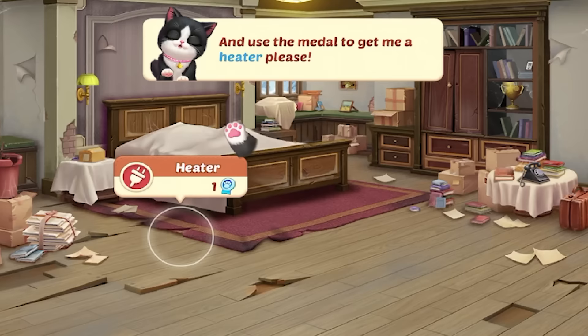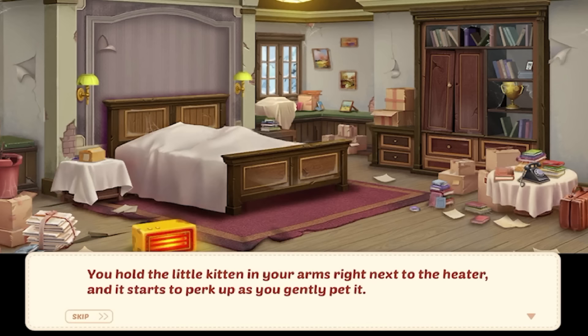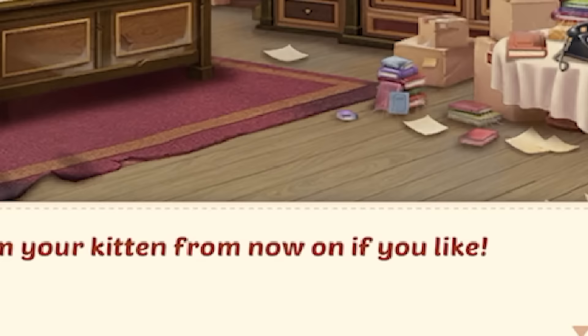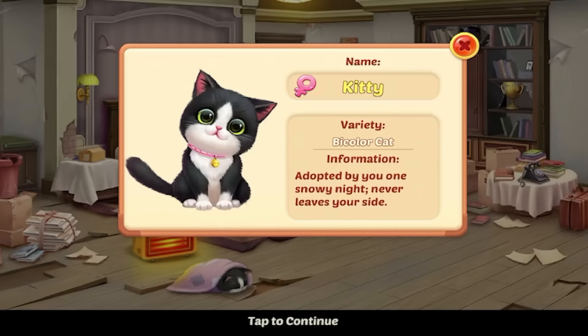Absolutely anything for this cute little kitty. It's laying by the heater! You hold the little kitten right next to the heater and it starts to perk up as you gently pet it. 'Thank you, Taylor. Now I feel a little better. My name is Kitty — I am your kitten from now on, if you'd like.' Of course! She was adopted by you one snowy night and never leaves your side. I can't with this game because it's just so cute.